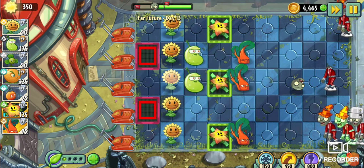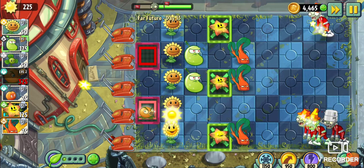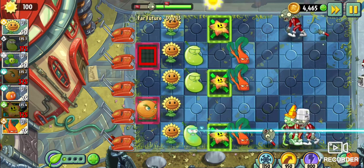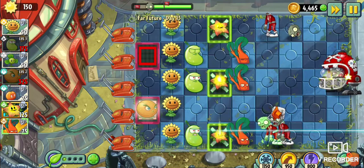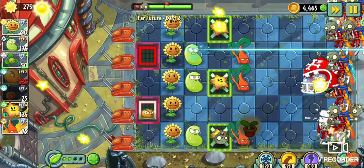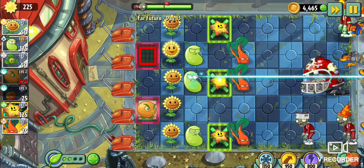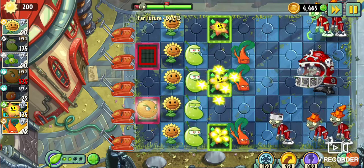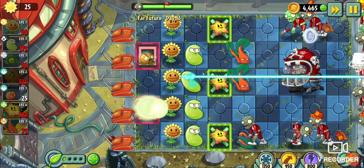Let's use plant food on our sunflower and get our first citron at the very least. Laser bean down here. We can at least use one more citron. I might add more in the back just to be on the safe side. We'll go ahead and E.M. Peach them. Blover, go — wipe them all away. There we go. A few more laser beans will do just fine. We could definitely use some more citrons. Let's plant food this sunflower again and get them on the other red tile.